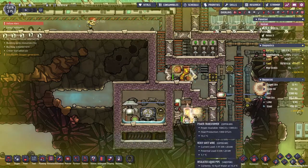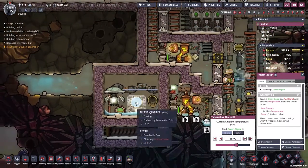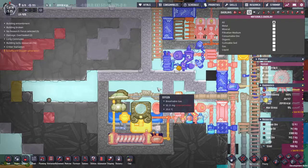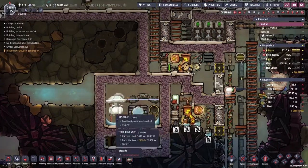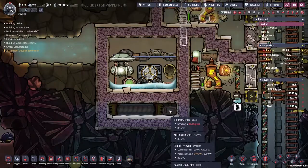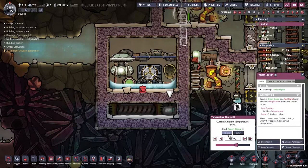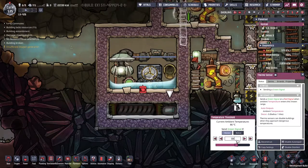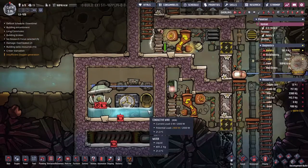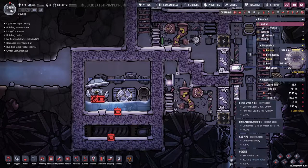Do we think it's time to start making steam? The only thing stopping us is this — let's turn that over. It is above 85 degrees which means the liquid tepidizer is off. That will turn the aqua tuner on and we start warming this water. We're at 20 degrees so I'm not worried about flashing it to steam before we get rid of the oxygen. We do need to turn this switch off before we turn any of it to steam — we don't want to mix any. We want to get it in the rocket.